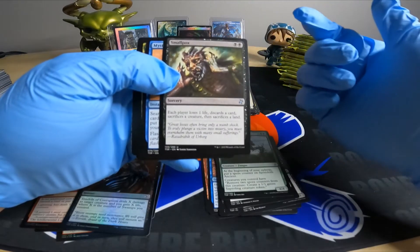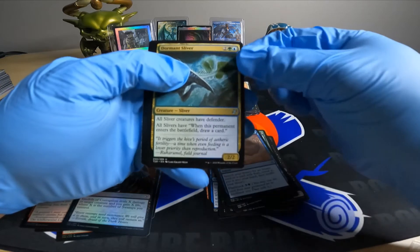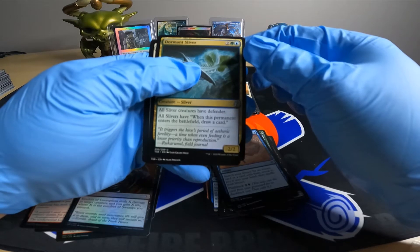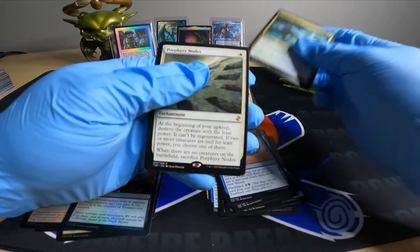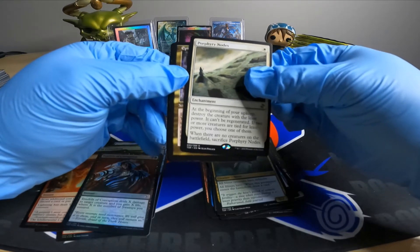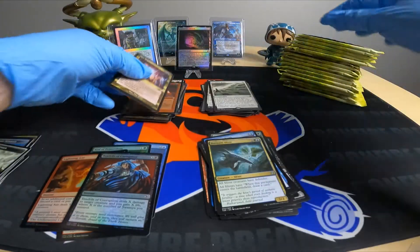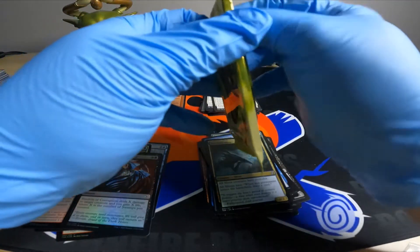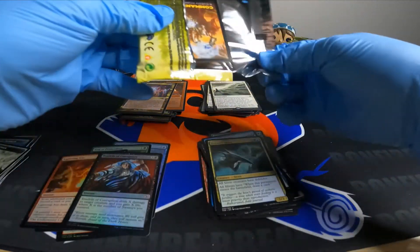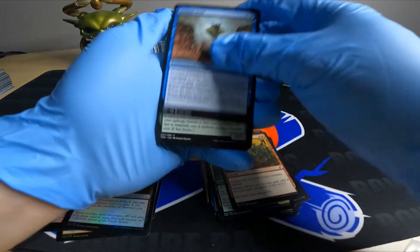Smallpox — that's weird that they're allowed to even do that. Mystical Teachings, Dormant Sliver green blue, Nodes. An Epic Experiment. Let's get some good stuff these next couple packs.